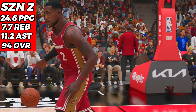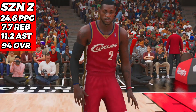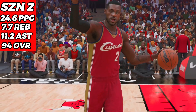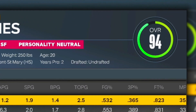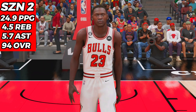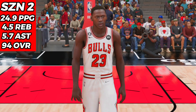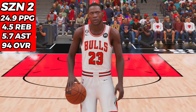At the end of season two, LeBron James is a 94 overall with season averages of 24.6 points, 7.7 rebounds, and 11.2 assists — there might only be one or two more seasons left before this race is over. Michael Jordan is also a 94 overall with 25 points, 4.5 rebounds, and 6 assists per game. This is a really close race and it might come down to the wheel at the end of the day.